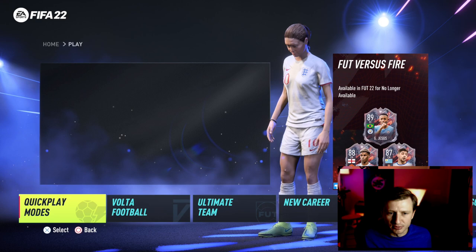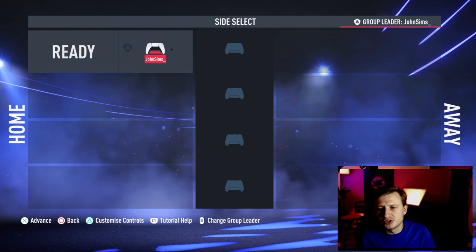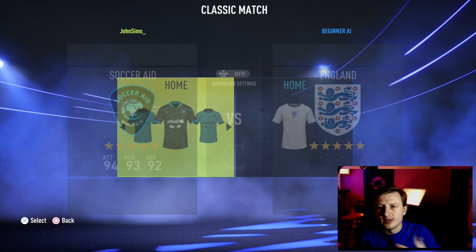Here's what I want you to do: go to Play, hit Kickoff. Once you're in Kickoff, turn the difficulty down to Beginner.